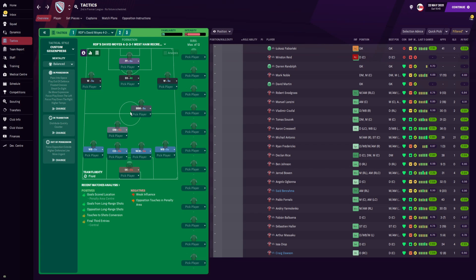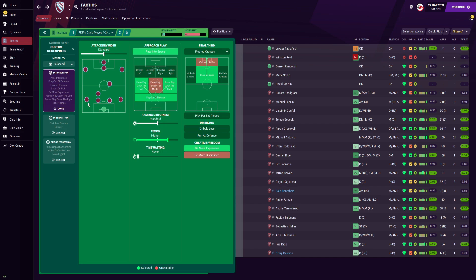We also have play out of the defence. It doesn't mean it's going to happen all the time, especially if I don't have the players for it. I have a central defender who can play out of the defence, but also a no-nonsense centre-back which is kind of anti-play-out-of-defence. The reason I used it is it helps reduce the gap between my defence and my midfield. For passing directness, we have left it on standard, and we have gone for higher tempo. We don't want to lose the ball consistently — we still have the likes of Aaron Cresswell and Declan Rice who are confident and comfortable on the ball. In the final third, we are going to float the crosses to exploit our aerial presence, and we have shoot on sight and be more expressive, which was a tactical tweak I made halfway through the season.